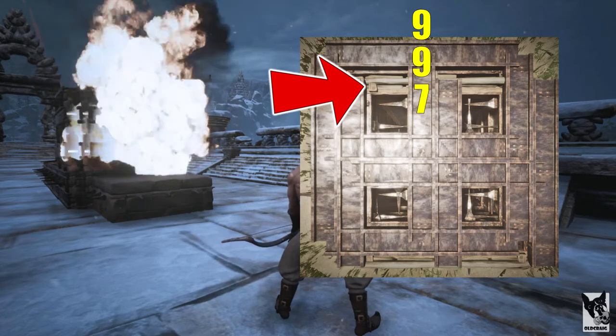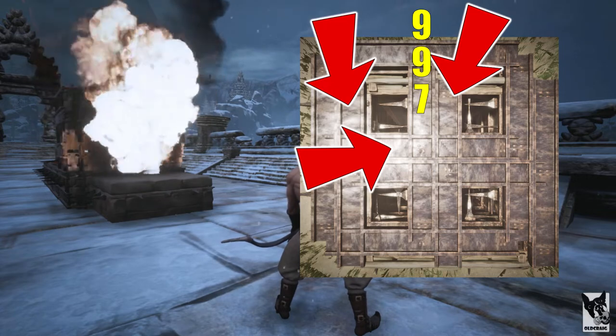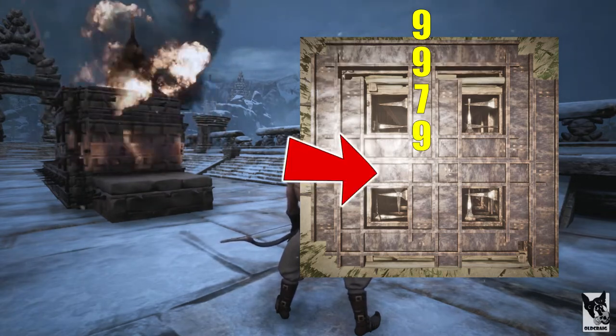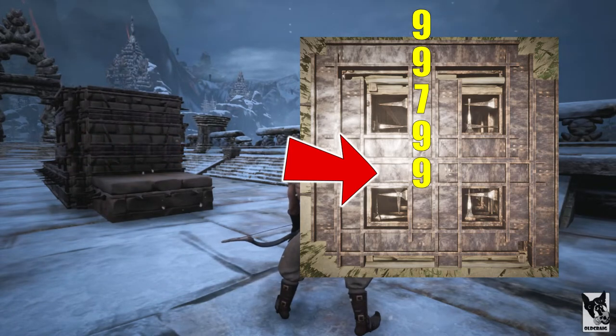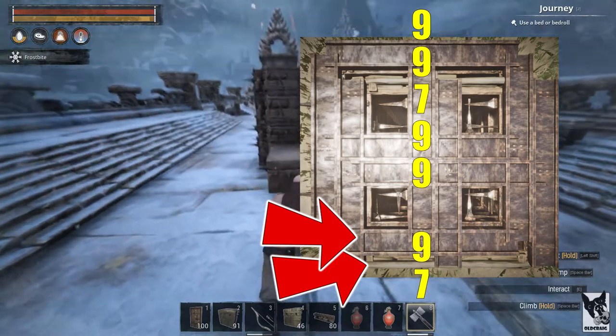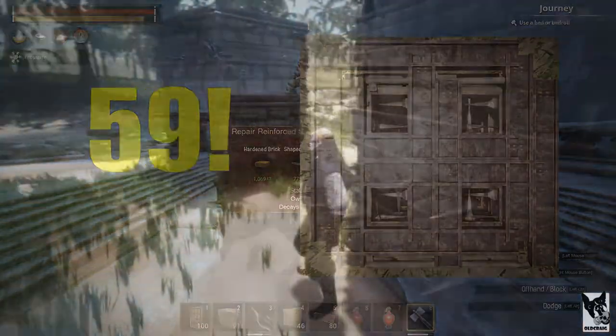It takes seven more explosives to destroy the wall. Two more perpendicular fences and one middle parallel fence are destroyed with nine explosives. The final middle parallel fence is destroyed with nine more explosives. The final fence and wall are destroyed with nine plus seven explosives. The total explosives required to destroy the setup is 59 explosives.